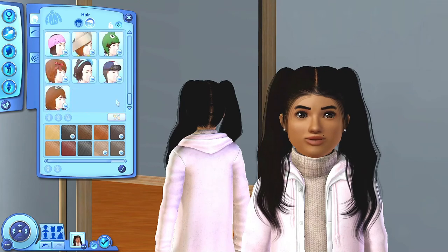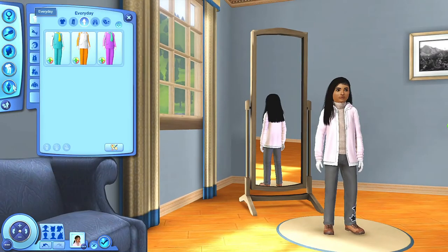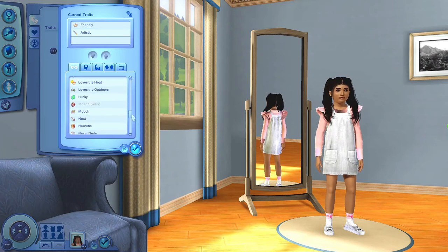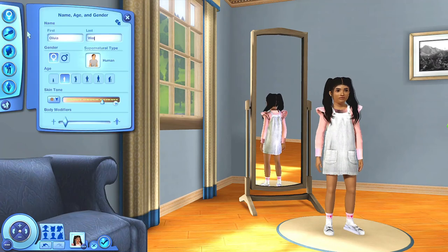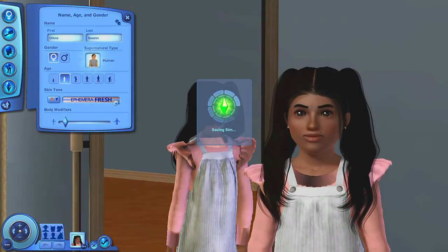I was trying to find a beanie but that's not a thing in the Sims 3 unless you download custom content, so I just left her hair long and beautiful. I made her traits friendly, artistic, and loves the outdoors — she always likes going to the park, playing soccer or something. I struggled with her name, so ignore that. Her name is Olivia Swan.